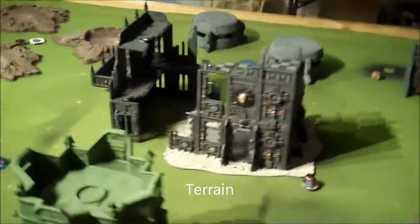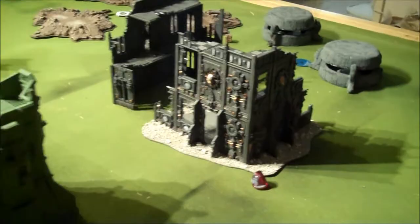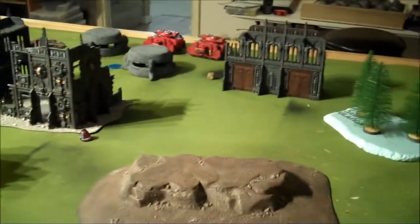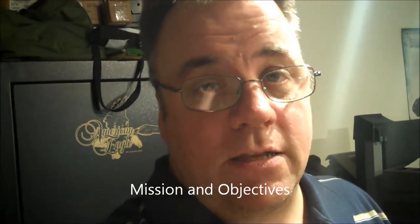Here comes the mission. It's a Nova Open-esque style setup with terrain — a big centerpiece, and most of the terrain is centered in each quarter. There are three objectives across the back, which is where I screwed up setting them up. I kind of set up like I was going to get that side, then lost the roll for first turn, so Glenn takes it. The primary mission is Annihilation kill points, the secondary is how many objectives you hold out of five, and the tertiary is to kill the marked unit.